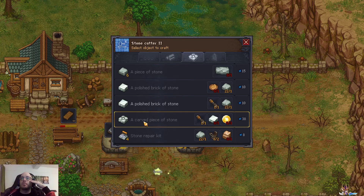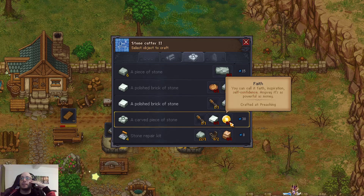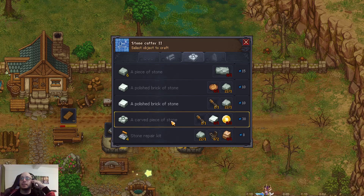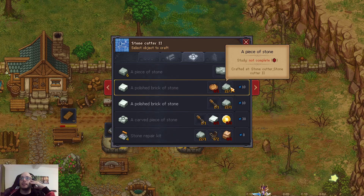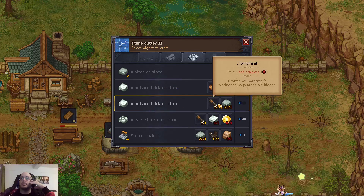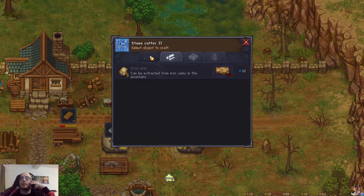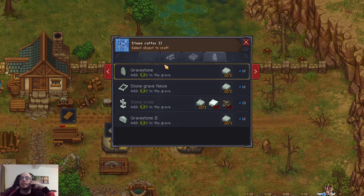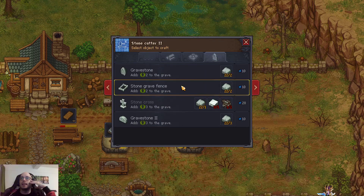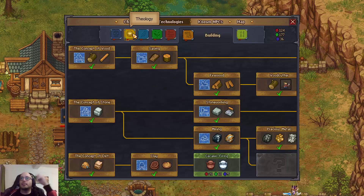Carved piece of stone which I cannot even use costs three faith each — that sounds insane. We have two ways to make polished brick of stone, but I think iron chisel is way easier than the polishing paste, which I even forgot how to make. We can unmake our old ones when we start replacing them. However, I have not seen a better stone grave fence — let's check that.